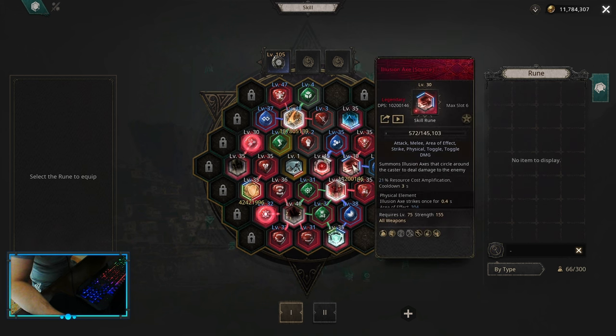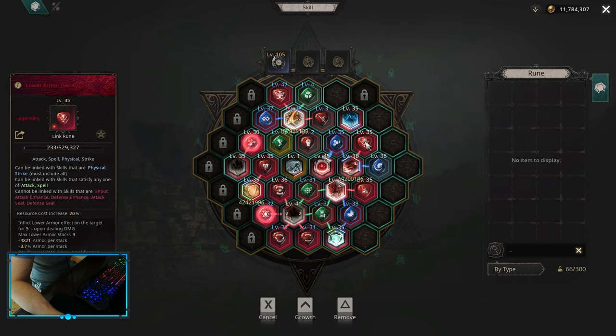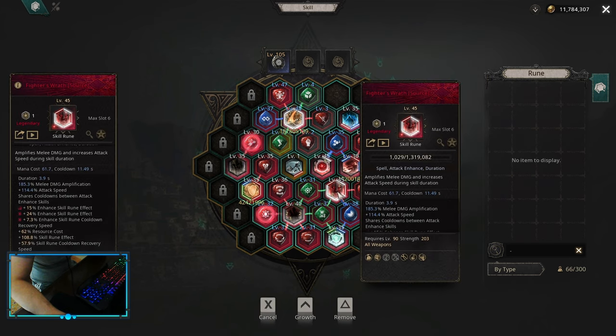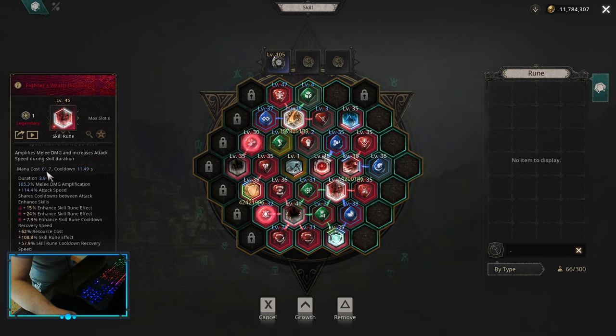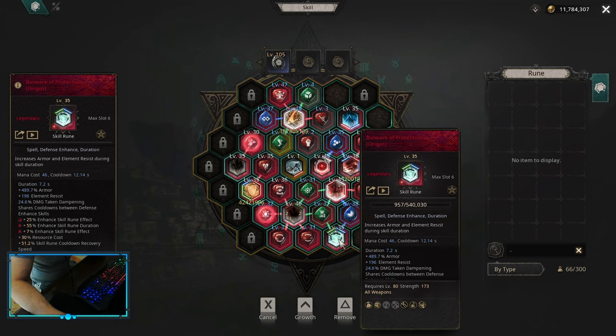For a toggle I'm using illusion axe with extract energy to extract some earth energies for attack damage multiplier together with lower armor. Lower armor is basically a single target damage increase because it applies the debuff. For attack enhance I'm using fighter's rod with enhanced effect, increased duration, and time acceleration. I'm also using decreased duration, but the decreased duration is a little bit later into the game when you have a little bit more duration on your fighter's rod — otherwise it's gonna be a damage loss. For defense enhance I'm using bulwark of protection. This is really nice because those ancient monsters are hitting you for a lot and you can always press this before you start purifying them.